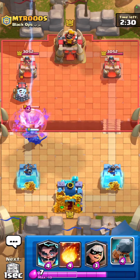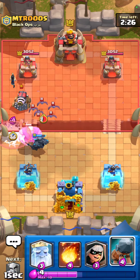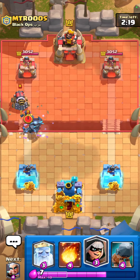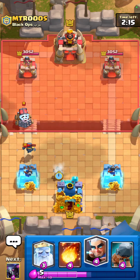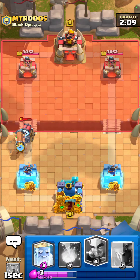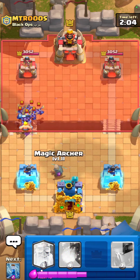He's gonna go for that, I'm gonna go for an electro wizard right here. He's gonna do that — really well played on his end. I'm gonna go for my bandit here. I have to go for a battle ram, I don't want to go for a ghost because the ghost is just gonna die to it too. At least I'll take that into consideration now.